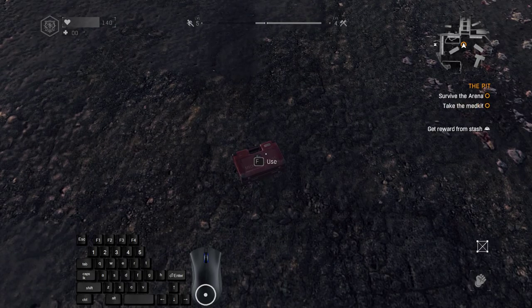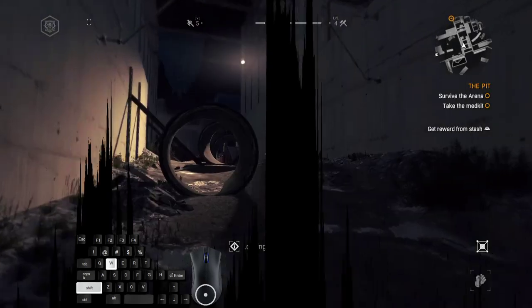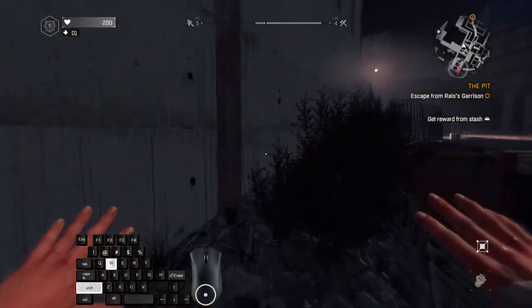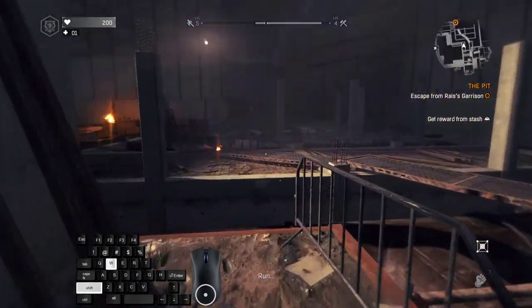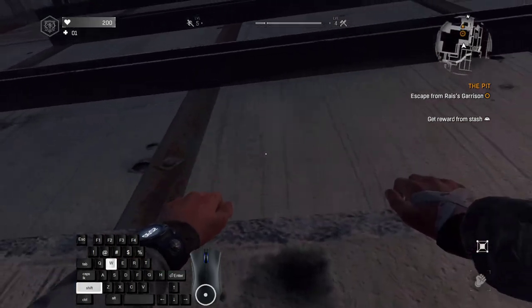After you press F, it starts a skippable cutscene — obviously we press spacebar to skip it and start immediately running forward. Also, we want to slightly turn to the right, just a little bit, like this — because by default we'll be running into the wall. Pay attention to the minimap; we want to hit this checkpoint, like this.